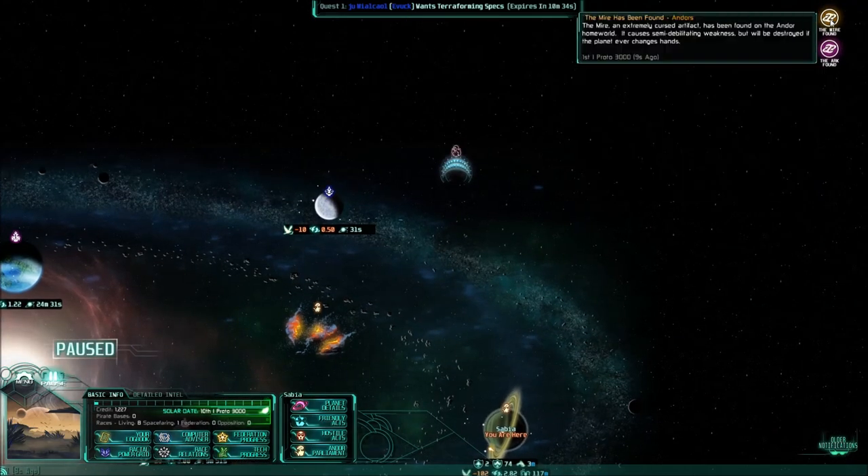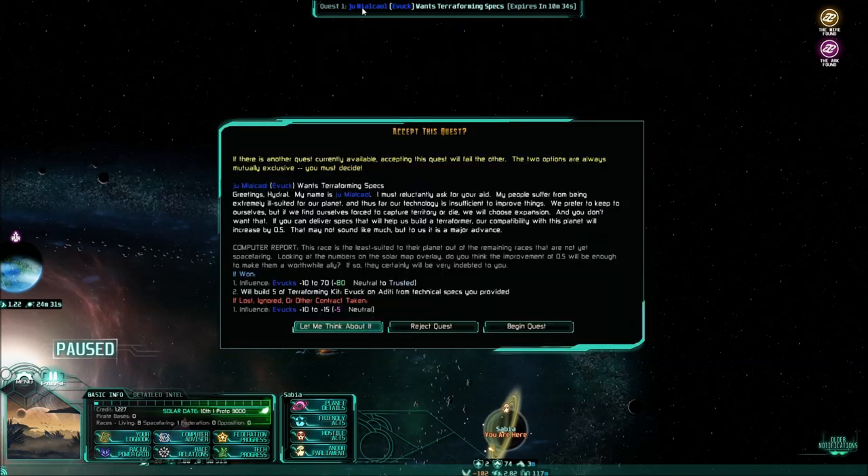Let's take a look — we have a mission, so we'll click on the new quest. And if there's another quest currently available, accepting this quest will fail the other. Alright, the E-Bucks want terraforming specs. It says: Greetings, Hydral. My name is Meow-Kell. I must reluctantly ask for your aid. My people suffer from being extremely ill-suited for our planet, and thus far our technology is insufficient to improve things. We prefer to keep to ourselves, but we find ourselves forced to capture territory or die — we will choose expansion. If you can deliver specs that will help us build a terraformer, our compatibility to this planet will increase by 0.5 — this may not sound like much, but it is a major advance to them. I will accept that quest.